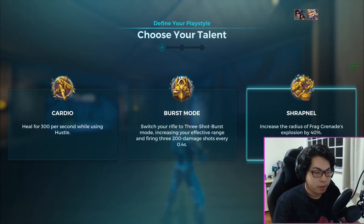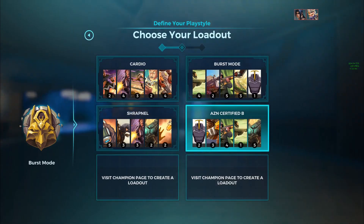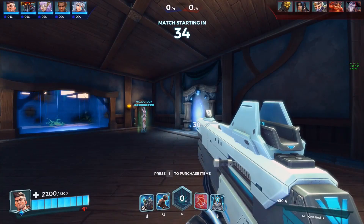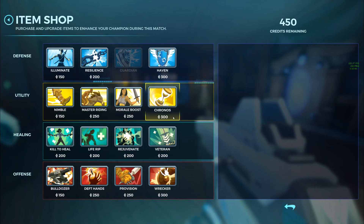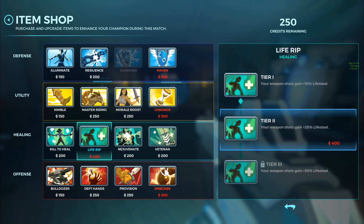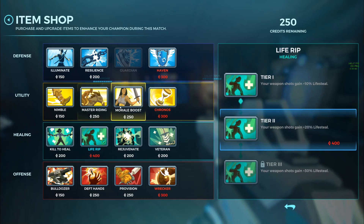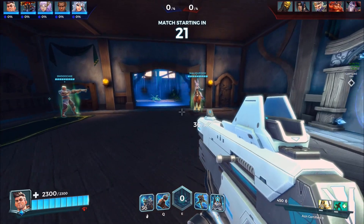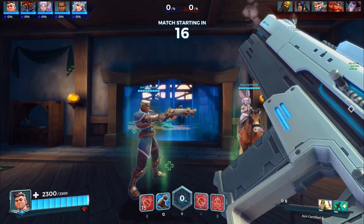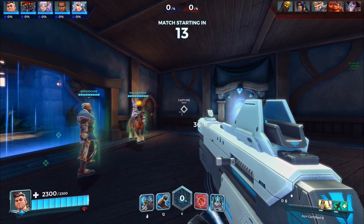All right, AZN Certified B - burst mode talent. These are the skills in case you didn't catch them earlier - screenshot them now. Compensator 5, Firing Stance 1, Predator 4, XL Mag 3, Flak Jacket 2 - or you can have Flak Jacket 4 and XL Mag 2, either way it works. For Victor I'll buy Life Rip as a first standard and Morale Boost, because you want his ult up as much as possible. With all recoil eliminated via ADS it's a laser.